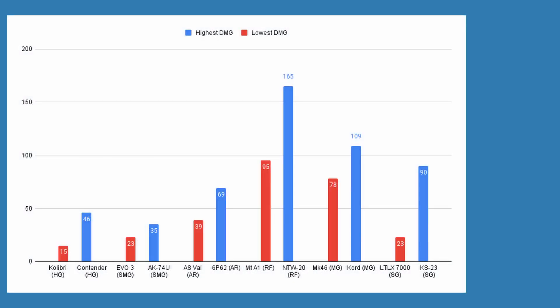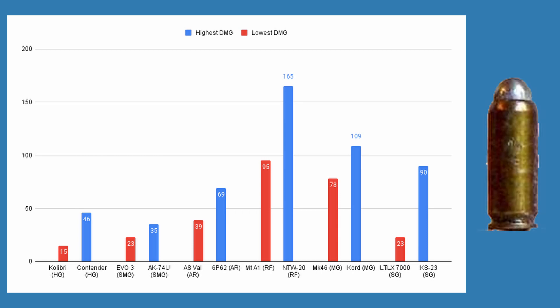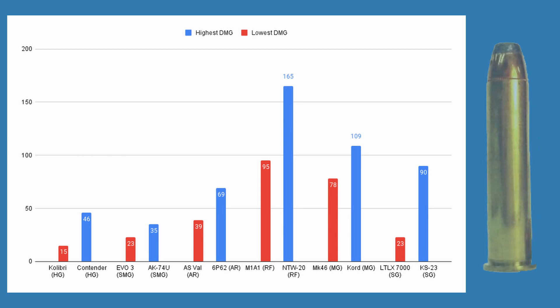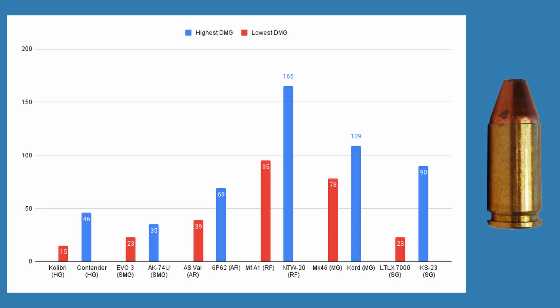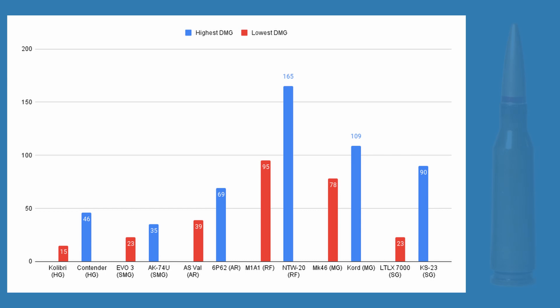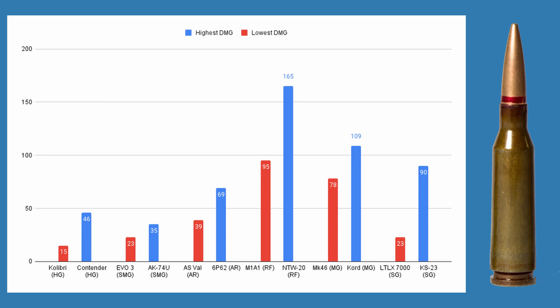Damage works in a similar way, as can be seen with this graph of the highest and lowest damaging T-Dolls from each category. Looking at the lowest and highest damage of each category, we have Calibri — which fires the 2.7x9mm — and Contender, which can fire the .45-70 Government.